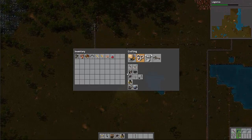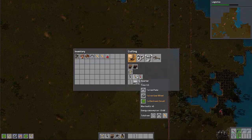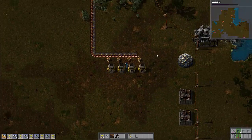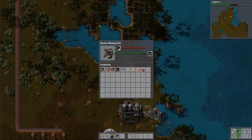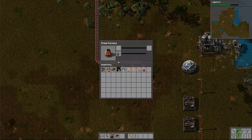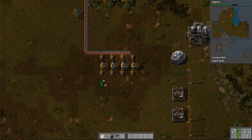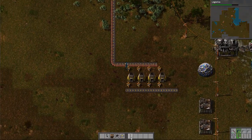We'll make two more of these and fix up the stone line later — it's not something we have to do right now. We need four more inserters and some more transport belts. Let's continue this same basic thing we had going on before. This one is actually out of coal — we'll steal some coal out of these and put a little bit in each. It's right here so we won't forget to refill it.